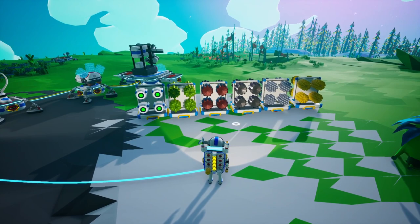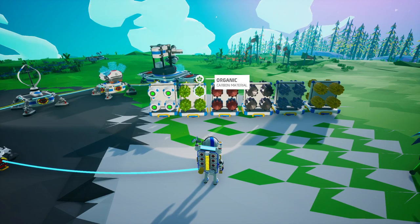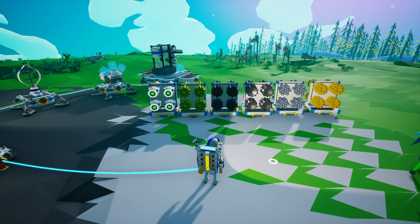Welcome back everybody, we are here on Sylva, our starter planet. Off camera I've done a little bit of farming just to get organized, so we have full soil canisters, organic, laterite, sphalerite, compound, and resin ready to go.